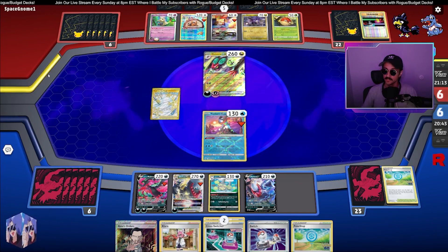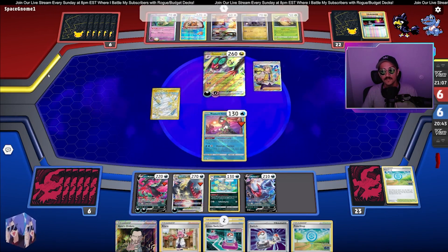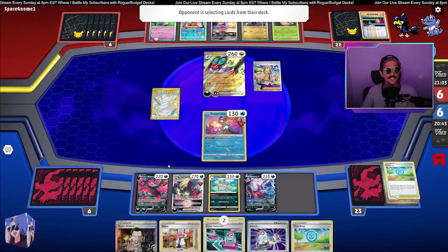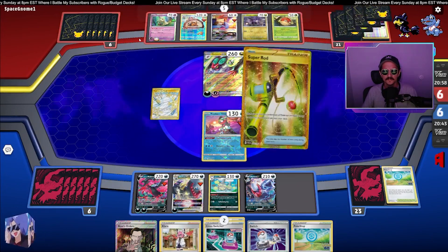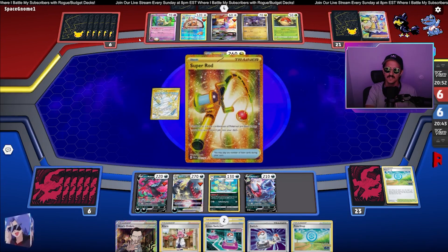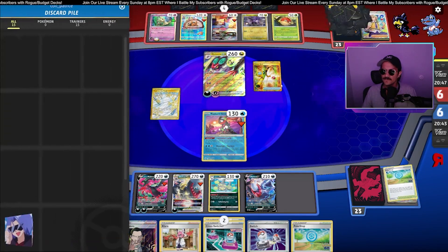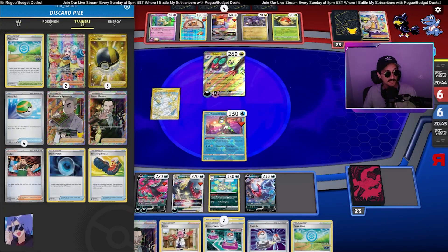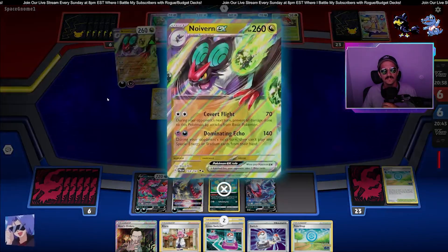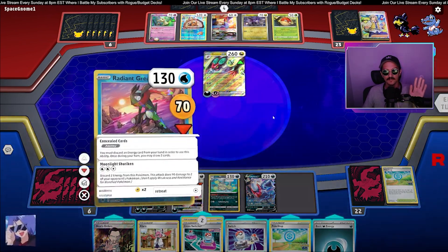Cross switching the Barrel would be big because they're just getting exactly what they want. But what I really want to do is get more energies onto the board — they're all just hiding from us. Half our hand is just switching cards that we don't really want to use right now. We did lose a few draw support cards from Pokéstop — that's the risk you take. We also lost a Boss's Orders.